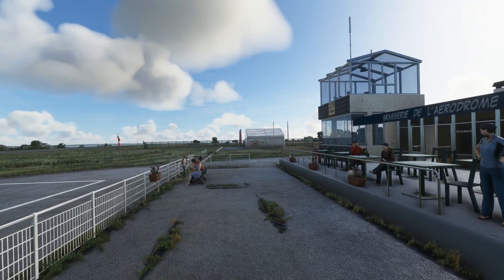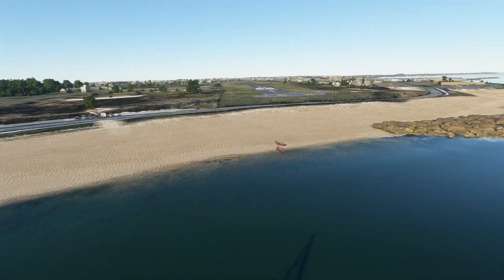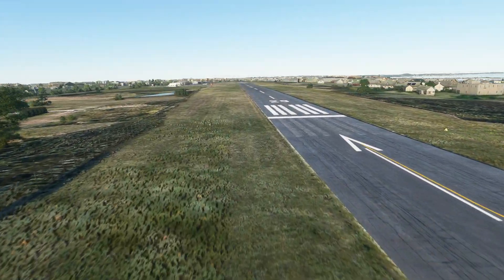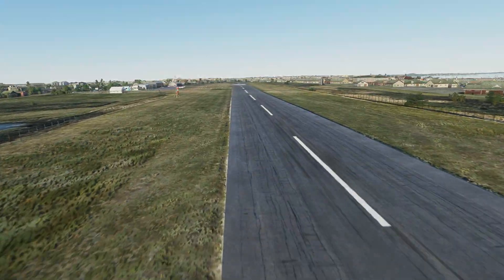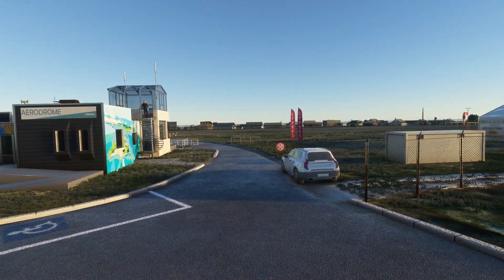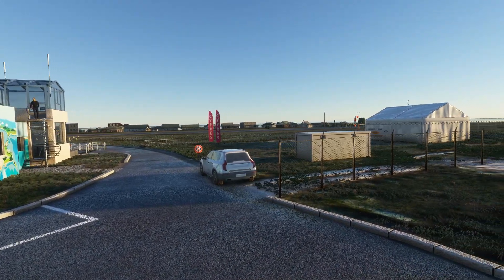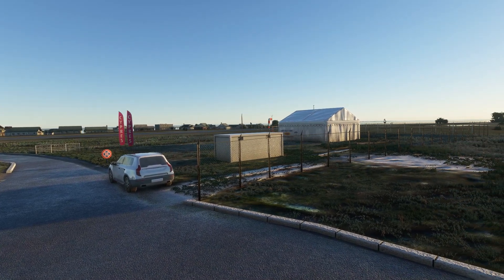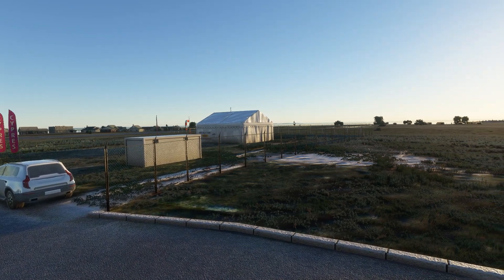Next up is the Cuberon Aerodrome from FS Dream Team. This is quite a unique airport — it's an aerodrome that's been well received by the community. It is located in Morbihan, a region near France, and is more of a leisure airport focused on tourism, which includes light aviation, helicopters, as well as parachuting. It's definitely nice to see animation in and around the airport which makes the environment more lively.